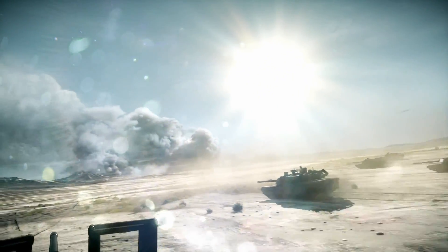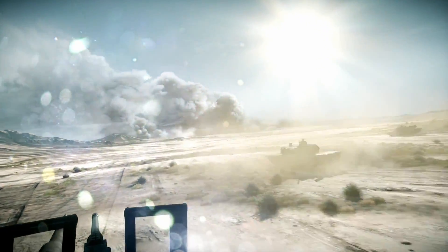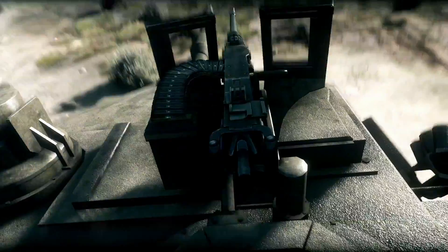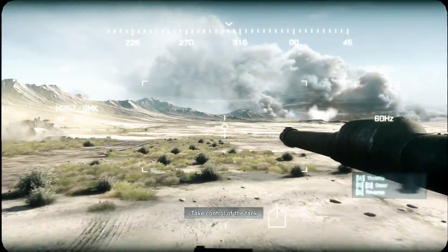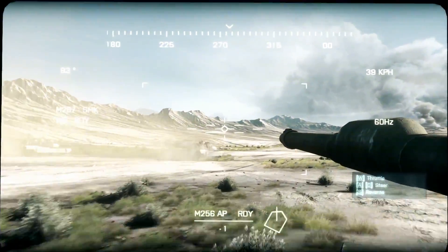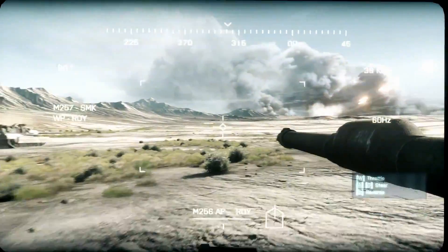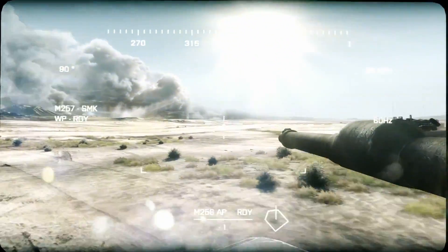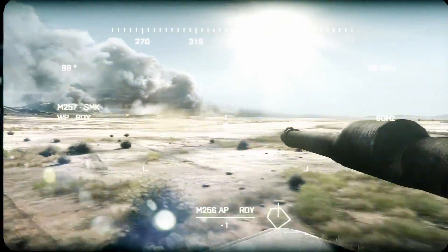All call signs, this is Anvil Actual. Scouts report PLR tanks ahead. This is why we came here. Miller, you here? Stations. Roger. Driver, move out. Motor report — we're good to go. My machine is mad focused. Okay, we're Redcon 1. Anvil 3-1 and 3-3, any visual yet? Report. Out.